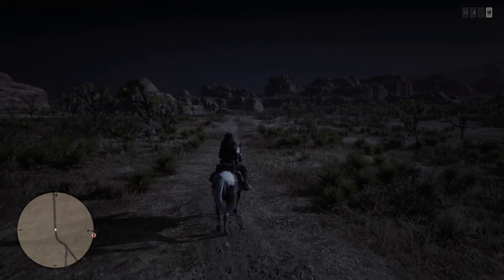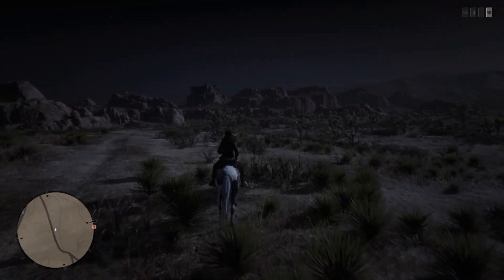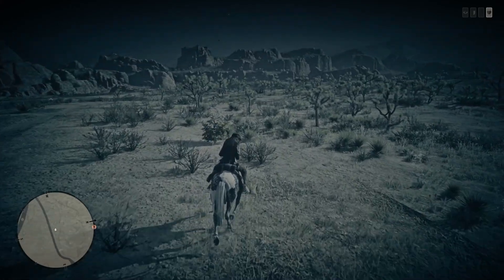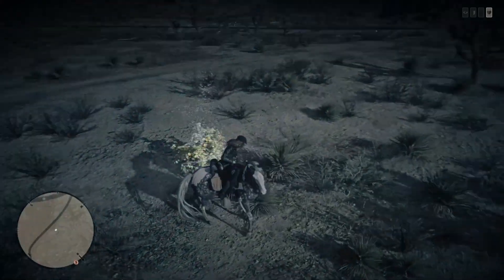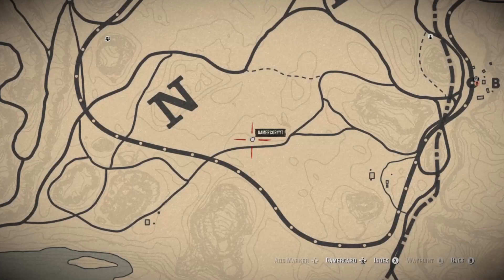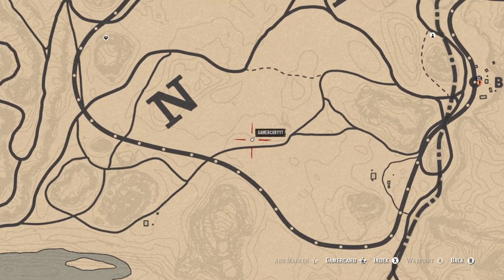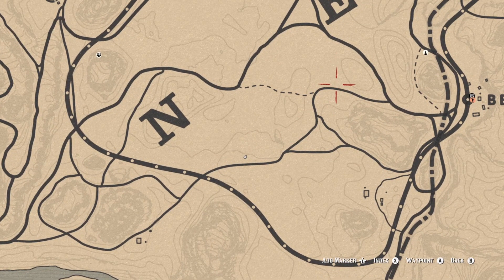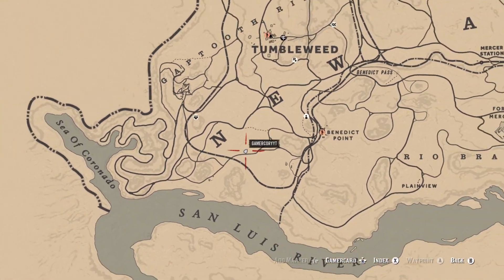For our next location, we are approaching it — it's going to be just on the right side of the road. You can actually see it right here in front of me. I'm going to use the eagle eye so you can see it clearly here at night; that's actually one of the reasons I'm doing it at night — easy to see. Let's pull up the map. It's kind of in between: number one was right here, number two is right here, and number three is right here, just south of Tumbleweed.